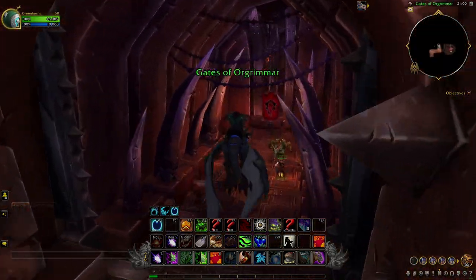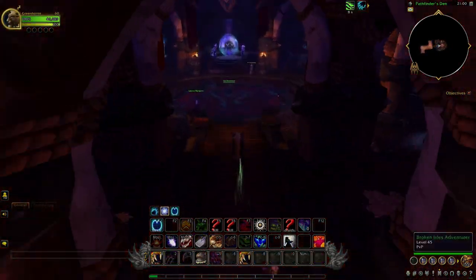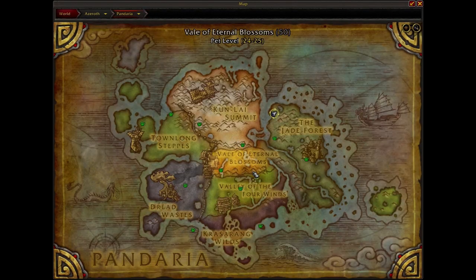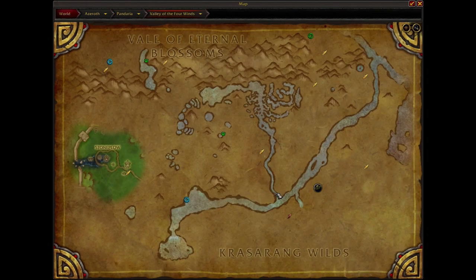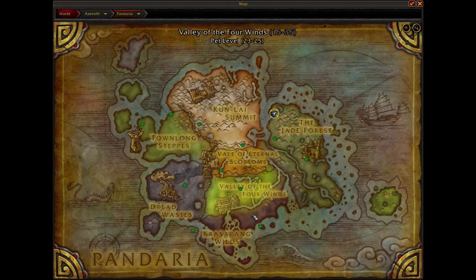First we need to get to the location of the boss that can drop the mount. Go to the portal room in your capital city and find the portal to Jade Forest. From there we need to get to the Valley of the Four Winds. The location of the world boss is marked on the map.